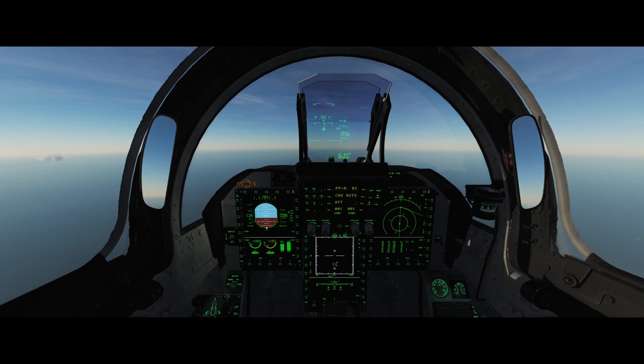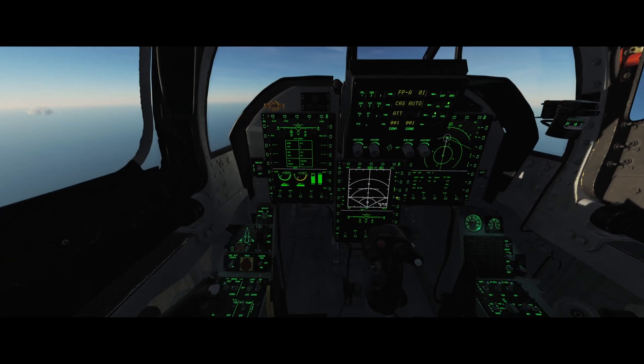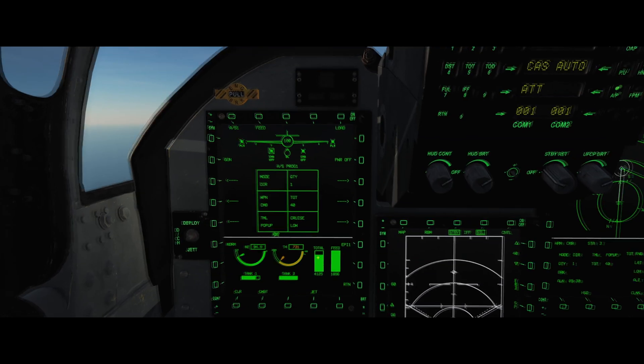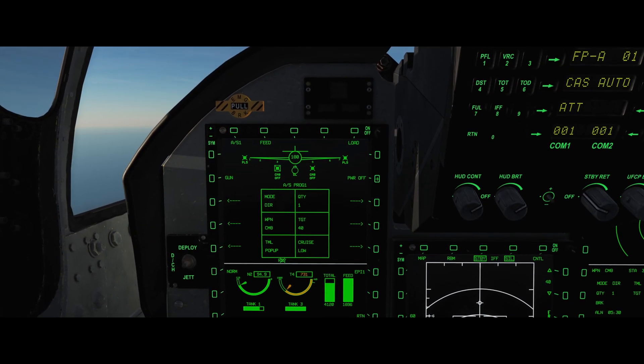Okay, we can now enter air-to-ground master mode, then switch our master arm on. Next, we'll want to power up our missiles, so we'll go to FCD, SMS page, and power up missiles.